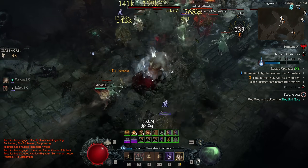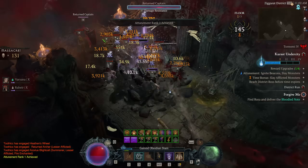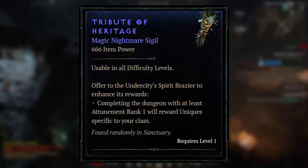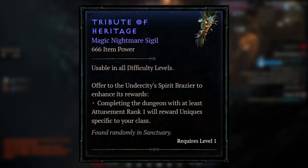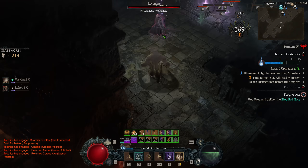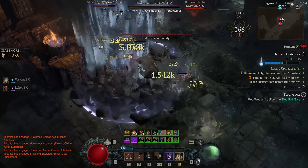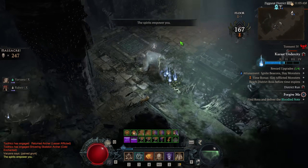That brings us to the lowest rarity: magic tributes. First, there's the Tribute of Heritage, though I'm not sure this actually exists in game. It does exist in files and databases, but I haven't personally gotten one and couldn't verify if anyone else has. This magic tribute would give you uniques specific to your class at the end — though it doesn't mention a higher chance for mythics or several uniques like the Tribute of Ascendance does. It may exist in game but just be very rare, since I haven't seen one.